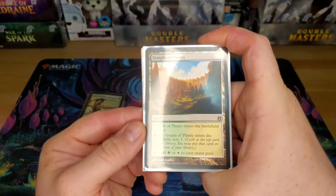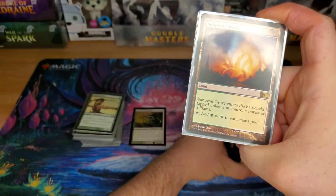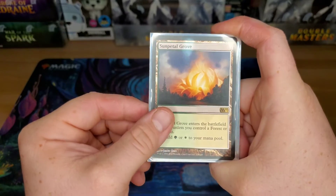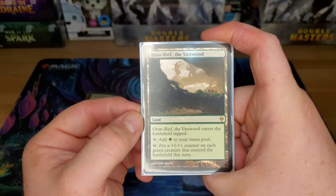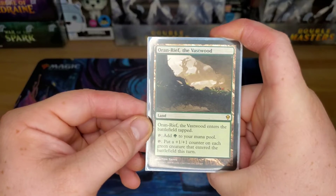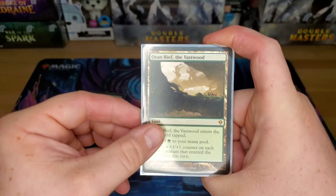We've got the old Temple of Plenty here. Scryland comes in tapped, though. Might be a good upgrade to put in Bountiful Promenade or Horizon Canopy. Sunpetal Grove — it's the only check land in here. Oran-Rief the Vastwood, giving us a green mana. Comes in tapped, but that ability to put a counter on each green creature that enters the battlefield is huge, especially when you see some of the token manipulation we'll be doing later. Instead of having them come in as 1/1s, they can be 2/2s, which can add up quickly.